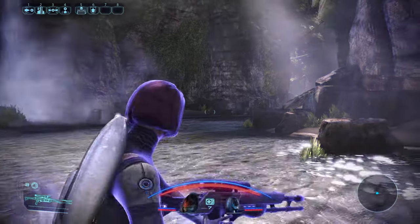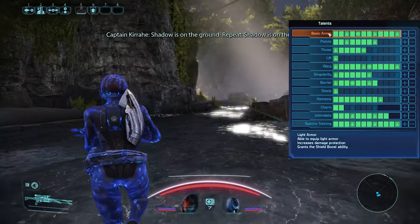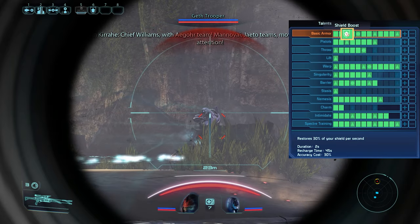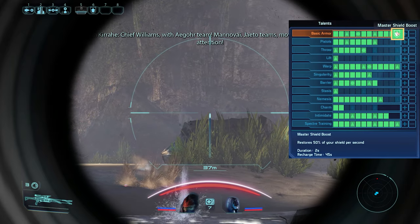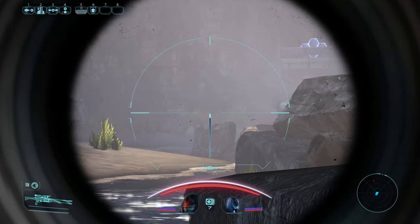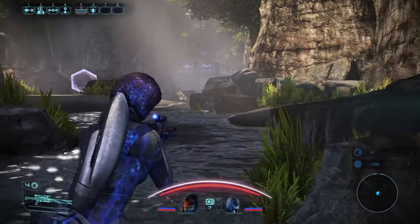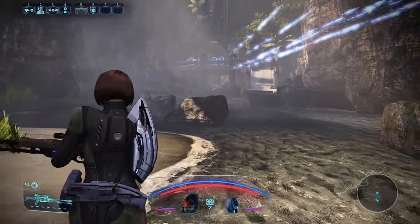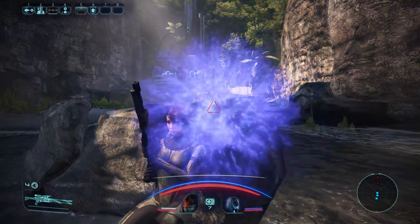The first skill tree is your armor, and the Adept can only receive light armors for the entire game. It is well worth putting any extra points here when you can. The survivability bonuses are small, but the main ability, Shield Boost, helped me in a ton of situations. Being able to recharge shields at will along with a Barrier turns the Adept into a pseudo-tank, moving cover to cover without taking a ton of damage.